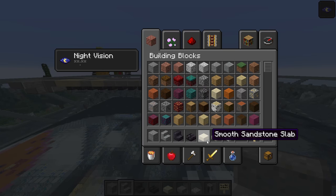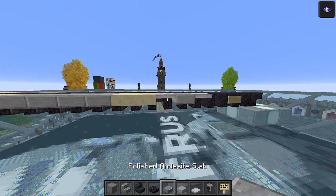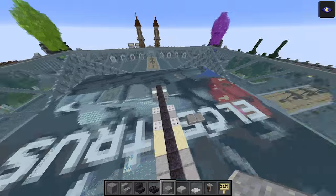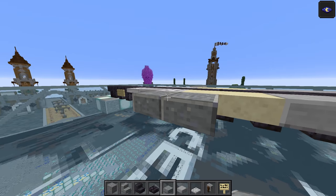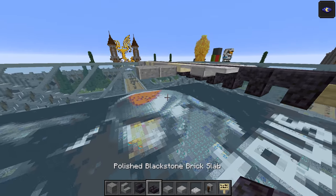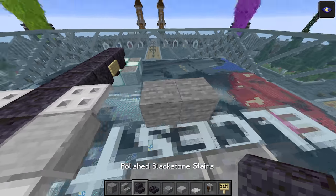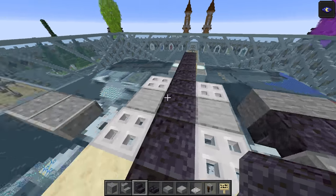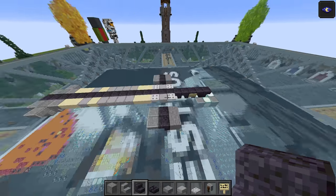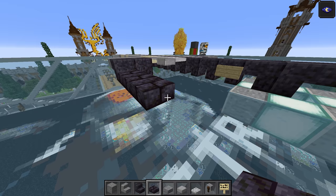Now we're going to throw away the smooth sandstone slab and grab a polished andesite slab. Come to this back trapdoor here, towards the back of the build. Skip one and do two top half ones. Do that on the other side as well — these are essentially starting off the side feet for the build. Then do a skip, do two stone blocks but they're only temporary, and two polished blackstone stairs upside down just next to that. Now knock those two out and on the outside do one, two, three, four of those.